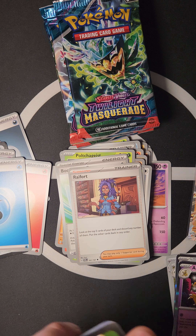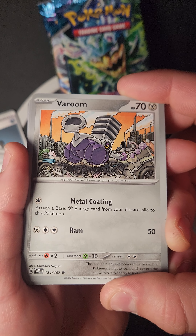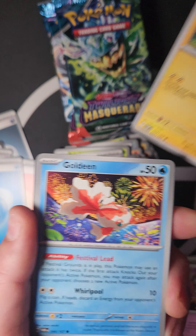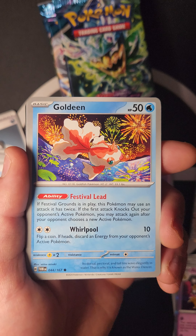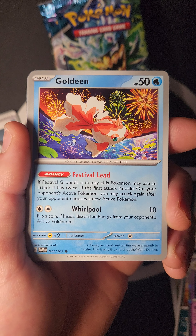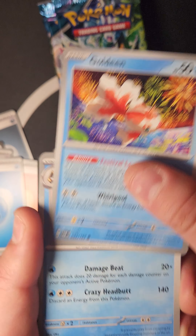Really glad that Alakazam wasn't a Special Illustration — would have been upset if it was damaged! We got Bronzor with Metal Coating: attach a Basic Metal Energy from your discard to this Pokémon. Volbeat! Then Luxio getting its stuff — Luxe Ring. Golduck with Festival Lead: same effect as Dipplin — if Festival Grounds is in play, this Pokémon may use its attack twice; if the first attack knocks out your opponent's Pokémon, you may attack again after your opponent chooses a new one.